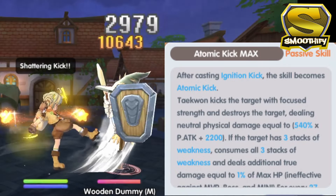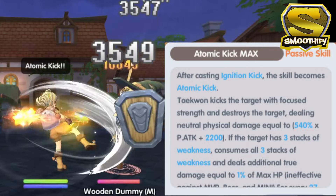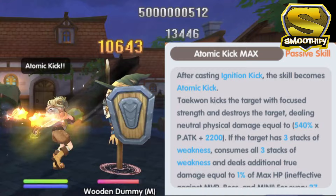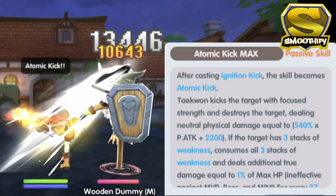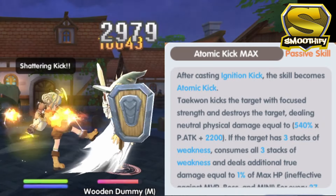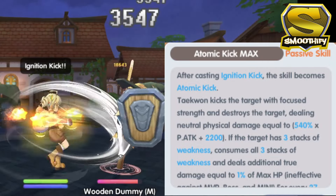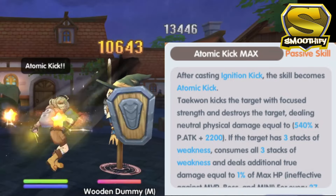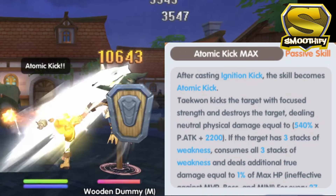Last but not the least is the Atomic Kick, which is a continuation of the Ignition Kick. The Atomic Kick is a good complement to the Ignition Kick because, if you remember, the Ignition Kick has a debuff that puts weakness to the target. Now, in the Atomic Kick, once the target has 3 weakness stacked, it will consume all the weakness and deals additional true damage to the target. The only setback on this skill is that it doesn't work on MVP, Mini, and Boss Monsters. However, I think this will still work in PvP. Like its predecessor, every hit that you deal can also regenerate your energy.